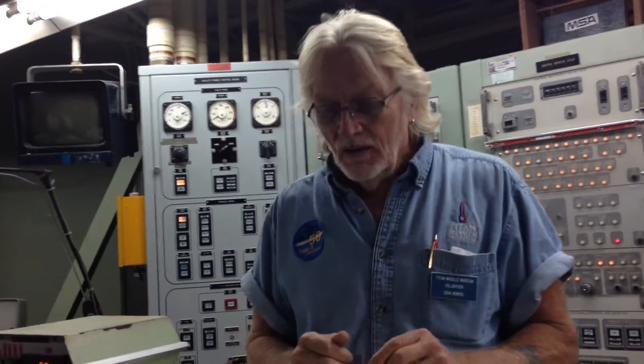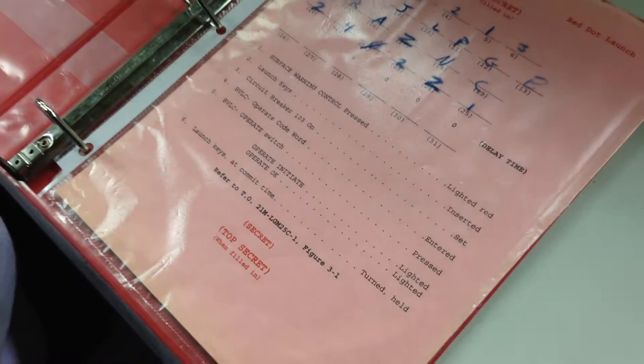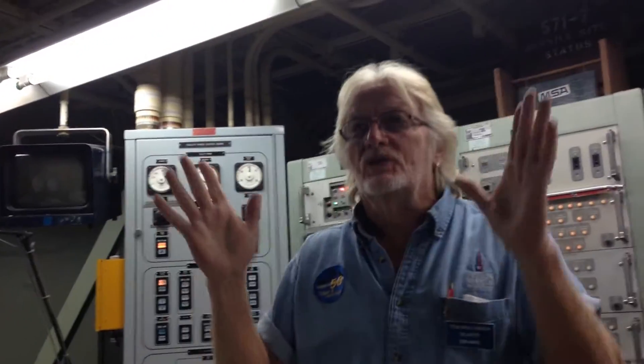Through MAD — Mutual Assured Destruction — we never had to use this weapon. Our checklist tells us that we need to close the silo doors, and we need to put those fires out down in the silo, and our orders are to wait for further orders. As far as the commander's concerned, her job is done.